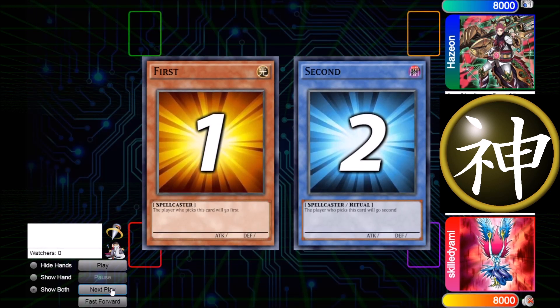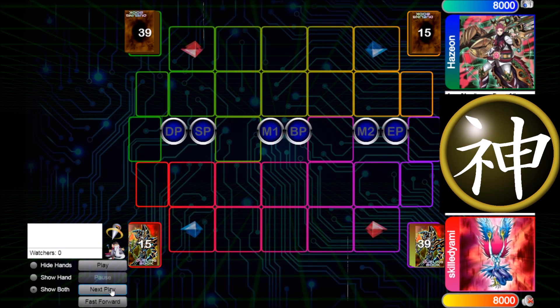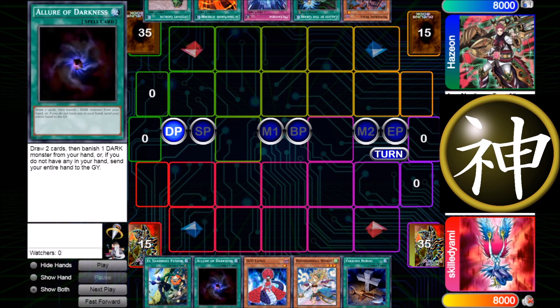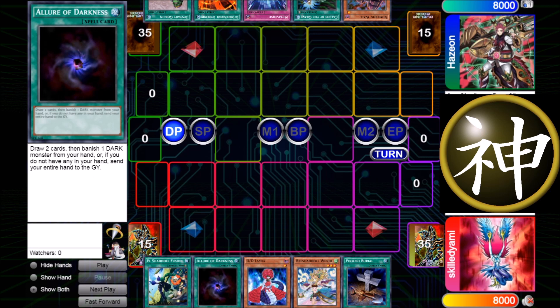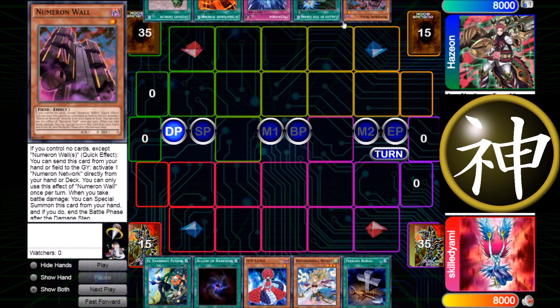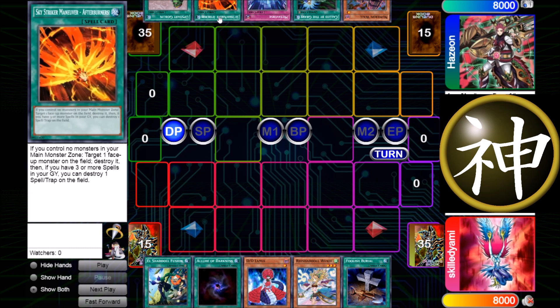Game 3 — siding is now in progress and I decide to let him go first. I think I kept Solemn Judgment in because I thought this would be a grind game. My hand is like way better to go first, but it's okay to go second — I have Allure of Darkness to draw stuff and Fusion footage so I can play around a lot. But he actually opens up with Number 1 and I forgot he even played Numeron stuff because the game at locals took forever.